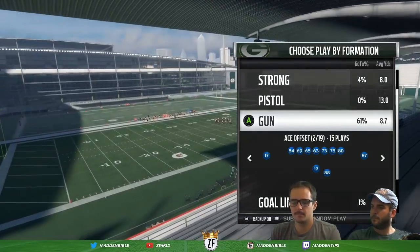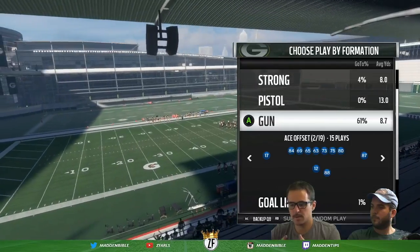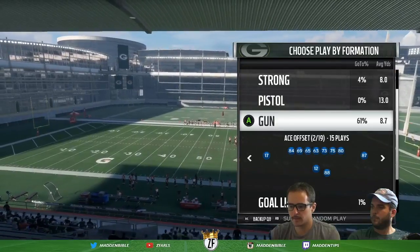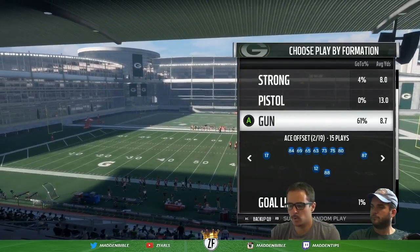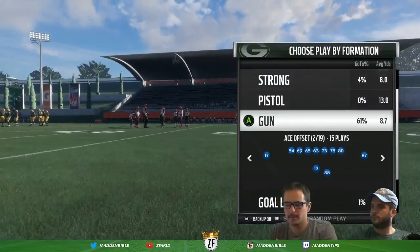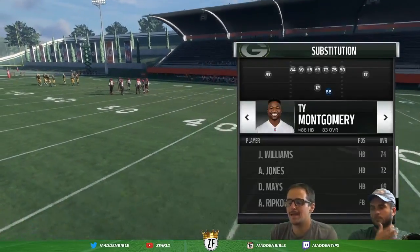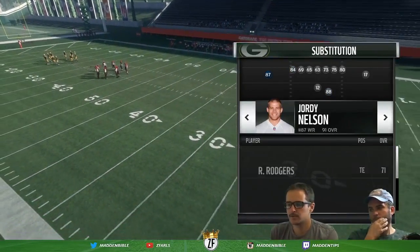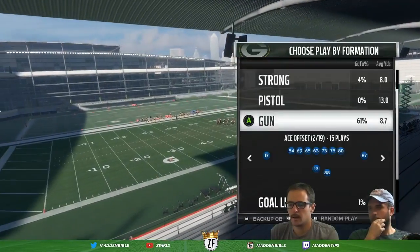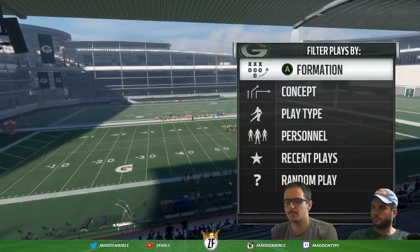Basically you're looking to get a mismatch whether it's speed, height, receiver style, a style of halfback whether it's catching or trucking, and then quarterback potentially. Sometimes tight ends I'll mix up too — if I have a really good blocking tight end, I'll put a tight end at receiver. Say Richard Rodgers was a really good blocker, I would sub him in there to get some advantages.